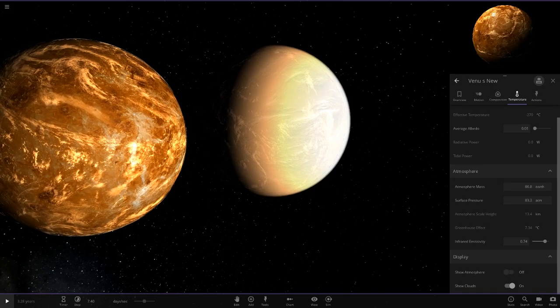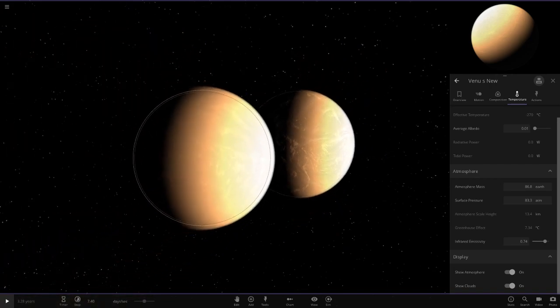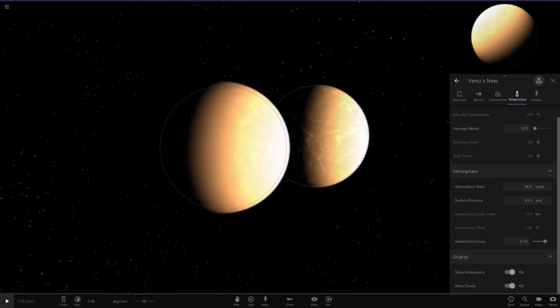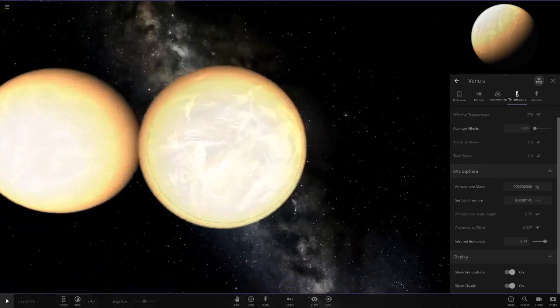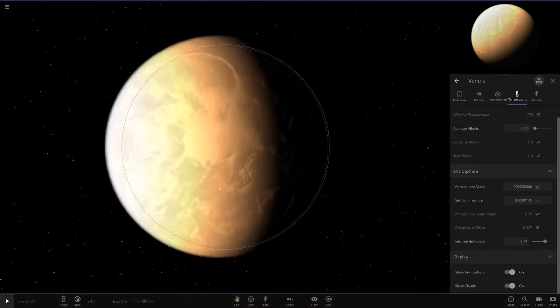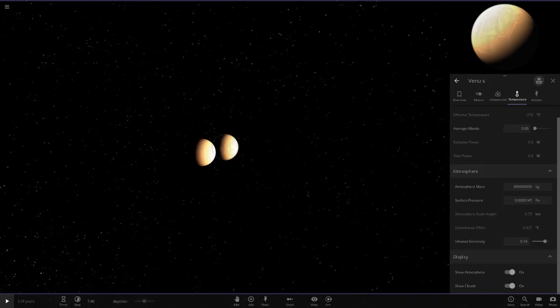Look at that compared to that, with that new cloud texture on the surface — the clouds are way more visible. I've also copied and pasted the atmosphere from this one onto this one as well, just to make it look really good. It's very reflective and the cloud texture looks really awesome. But that's not what this video is entirely for — this Venus is just extra.